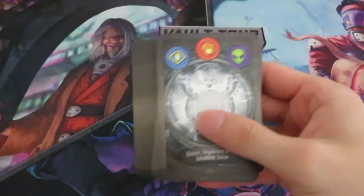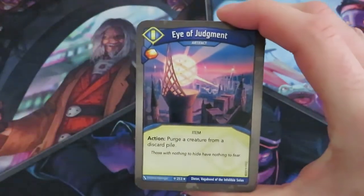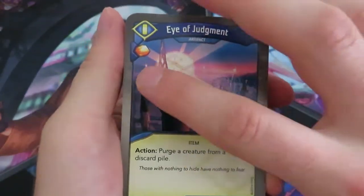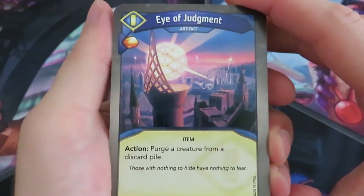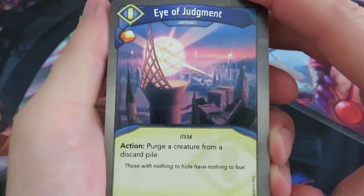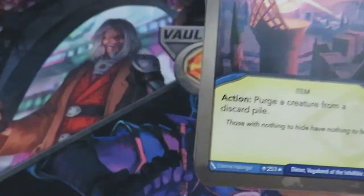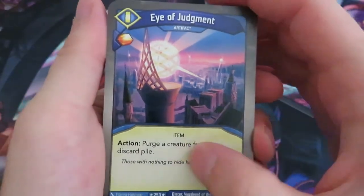Let's remove that index card. Let's flip and see what we've got. We start out with Sanctum. This is an artifact called Eye of Judgment with one free amber. And that's an action: purge a creature from a discard pile, with flavor text 'those with nothing to hide have nothing to fear.' This looks really nice actually. There's an artifact I haven't seen yet. Curious to see how it works.